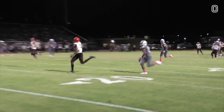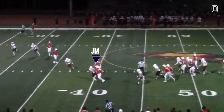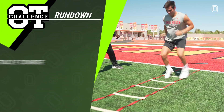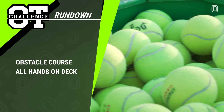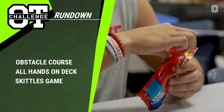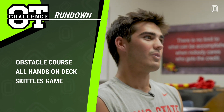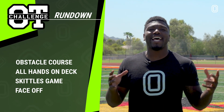Jack Miller is a house they commit for 2020 and a bomb QB. It's hot out here, but he's even hotter. We have a lot on tap today. First things first, we have our favorite, the overtime obstacle course with the football twist. Next, we have the all hands on deck challenge, where we'll put Jack Miller's hands to the test. Next, we have the Skittles game, where we'll learn more about Jack off the field. What's your most embarrassing move? Last but not least, we have the face-off, where it's me versus Jack, and something we can't tell you right now, but it's going to be pretty epic.